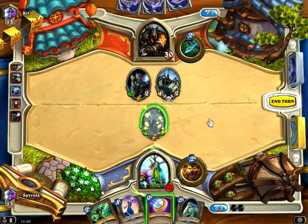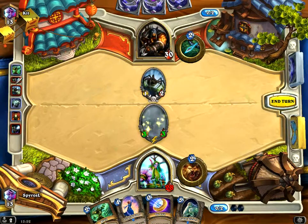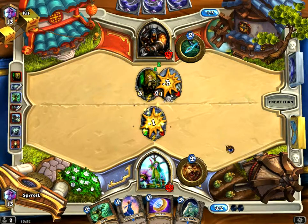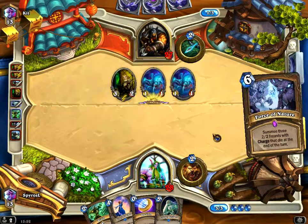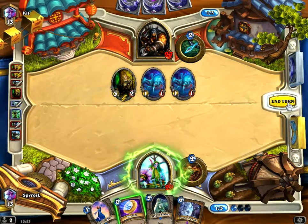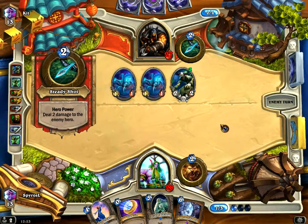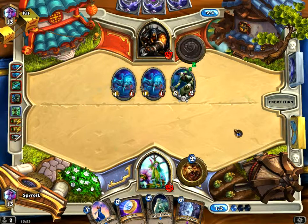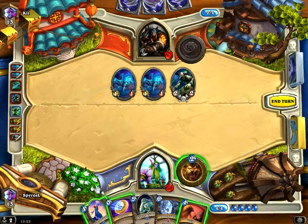Let's see the board. I think I'm going to attack. I think it is a race. I'm just going to attack — I think it is better to attack. I will keep going for later. Okay, we have Swipe, but we don't want to activate the secret.